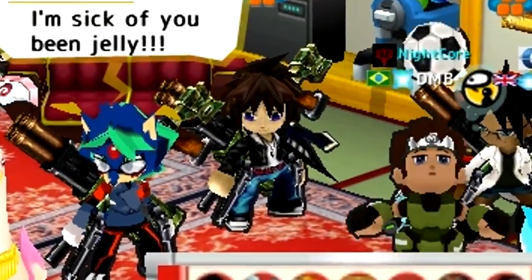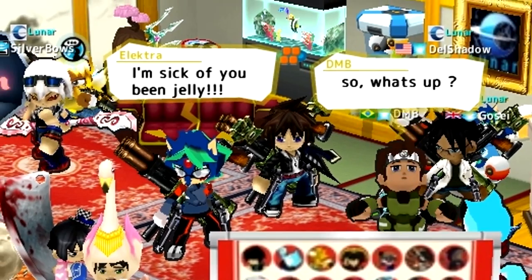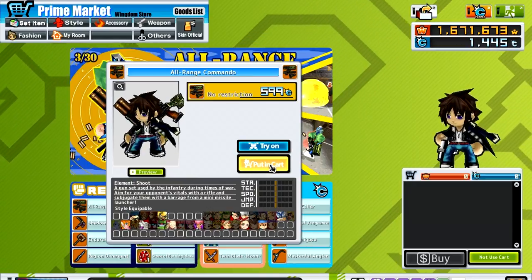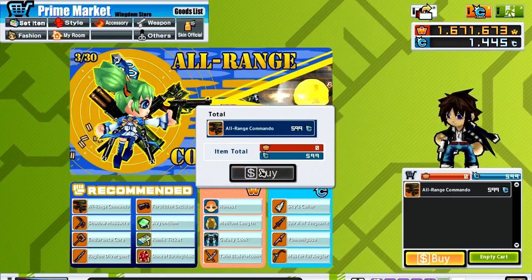Welcome back to another accessory showcase. Today I'm back in the US server of Genap2 because a new AK has just been released in the prime market for 600 Crescent. I immediately went and bought it because everyone was telling me it was really powerful in GAT and Megaforce. It's quite a universal accessory.